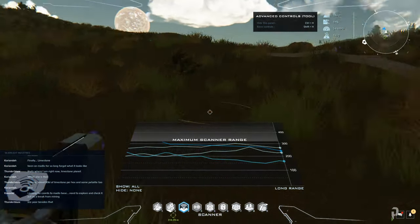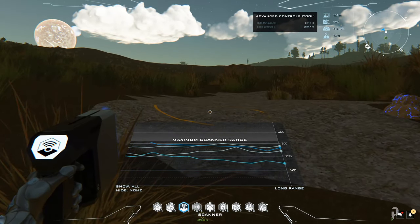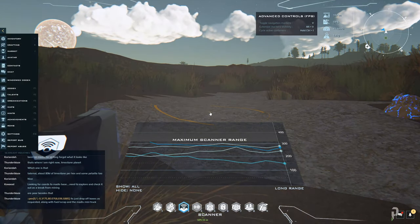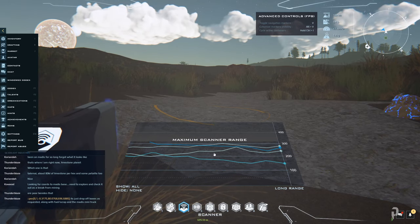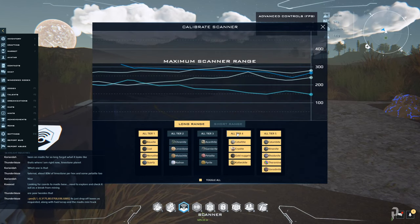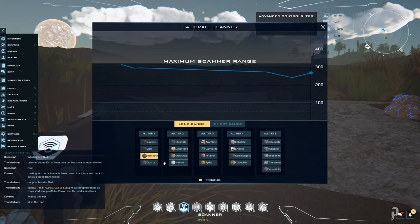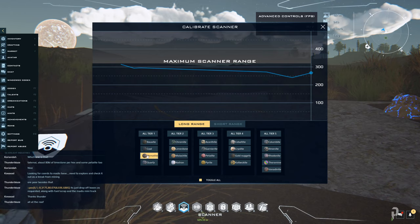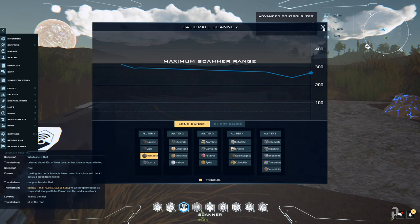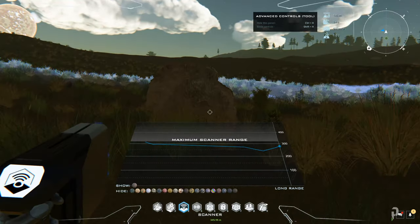One key thing I want to show you is how to filter. If you're looking for something specific, you can hit the Tab key, click here, and then alter what you're looking for — literally select what you're looking for. In my case, I'm looking for hematite to get iron. I need hematite to refine it into iron, so I'm filtering it to just that. Now that's all I'm seeing on my graph.